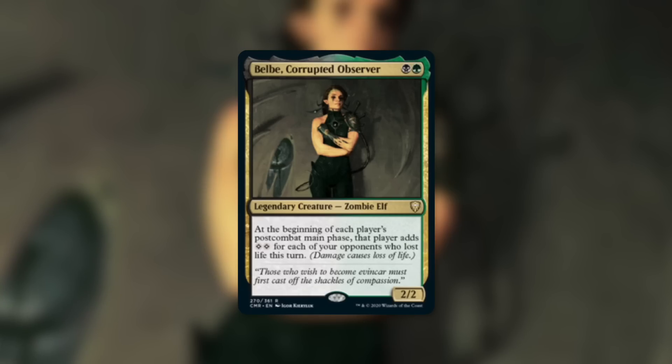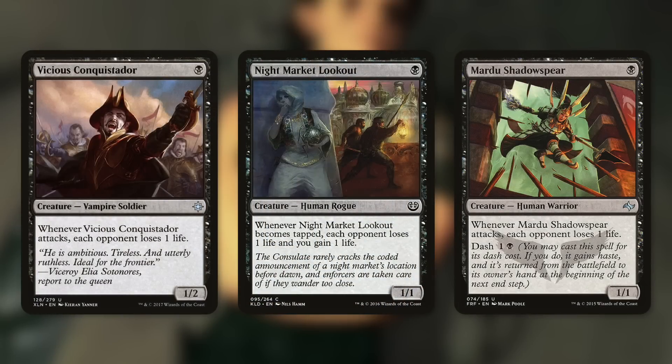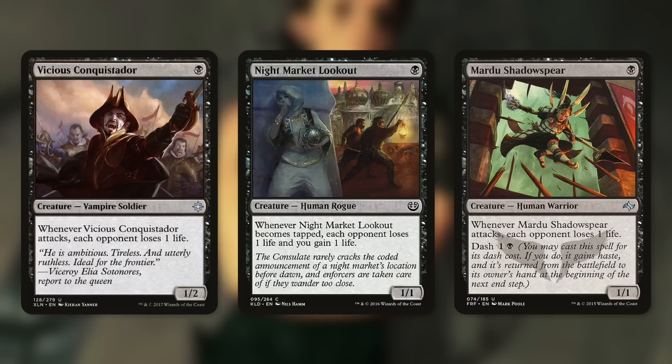But again, this can also put them way ahead on mana as well, so you need to be careful. But let's talk about that initial scenario — how do you get that nine mana on turn three? Cards like Vicious Conquistador, Night Market Lookout, or Mardu's Shadow Spear. There are quite a few of these that basically when they attack, each opponent loses one life. It's going to be the most efficient way to get to nine mana on turn three, which is absolutely absurd.